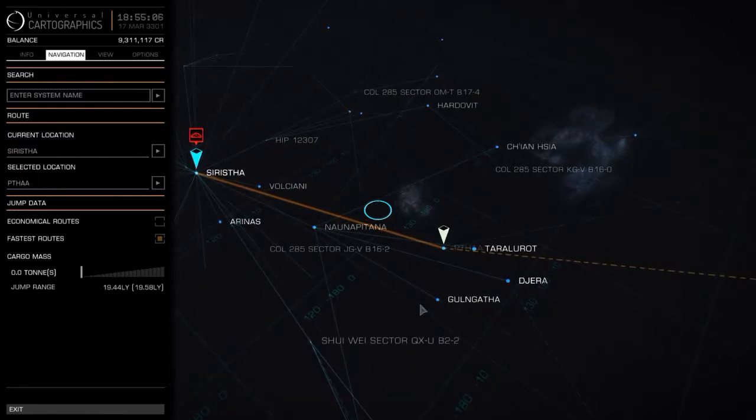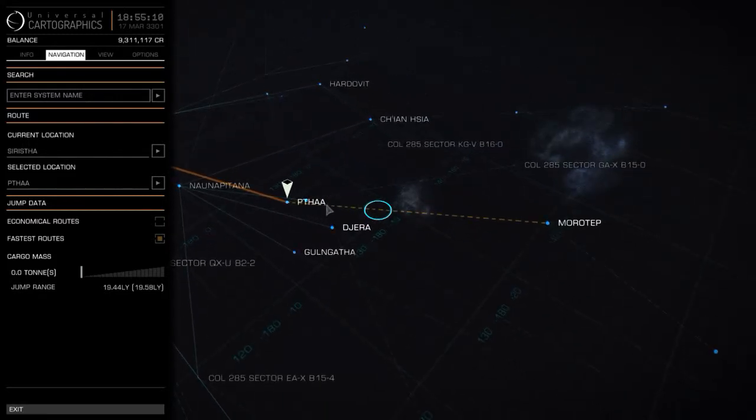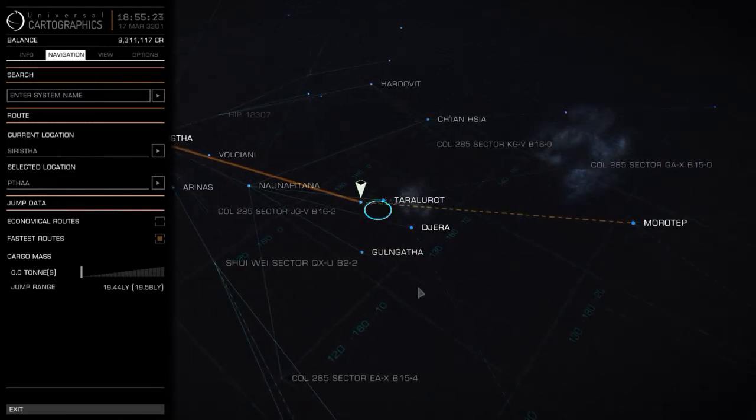However, as you can see there is a solid line here and then there is a dotted line here. The dotted line signifies that you do not have enough fuel to reach that destination, so to get there you need to refuel over here.